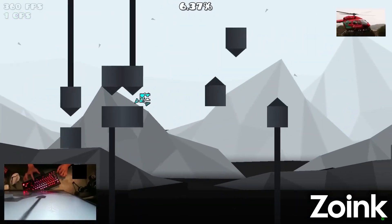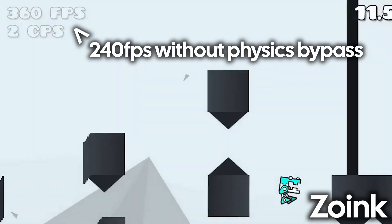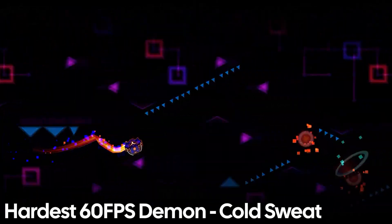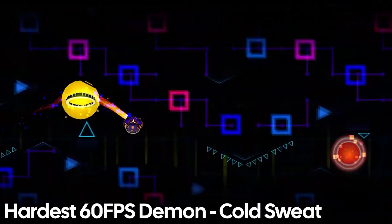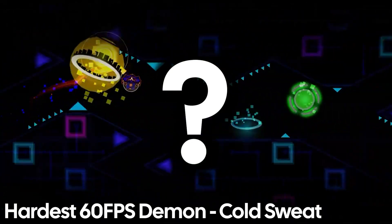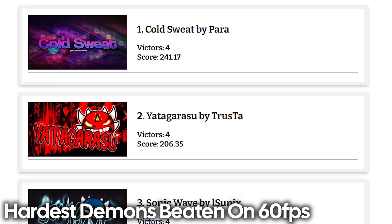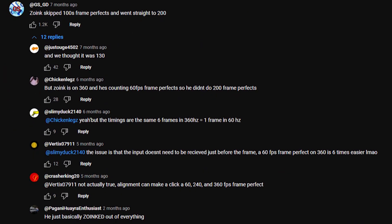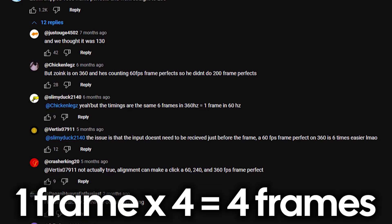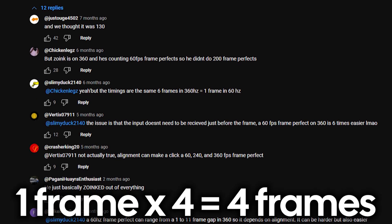Let's first break down the simplest reason. Almost all top players in the game use at least 240fps when playing the hardest levels, previously using 360fps in 2.1. With basically no one actually trying to beat the hardest levels on 60fps, why would you use the amount of frame perfects a level has on 60fps as a difficulty measurement? It is a completely different playing field and unrealistic to how levels are actually played. In response to this, some people have argued that since 240fps is 4 times more frequent than 60fps, a 1 frame timing on 60fps would turn into a 4 frame timing on 240, still making it quantifiable.